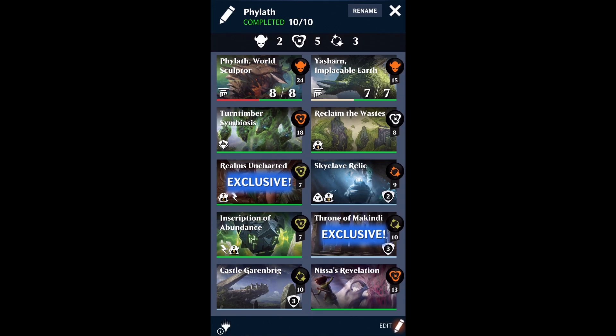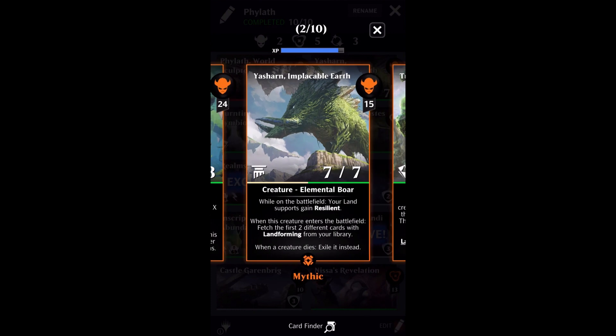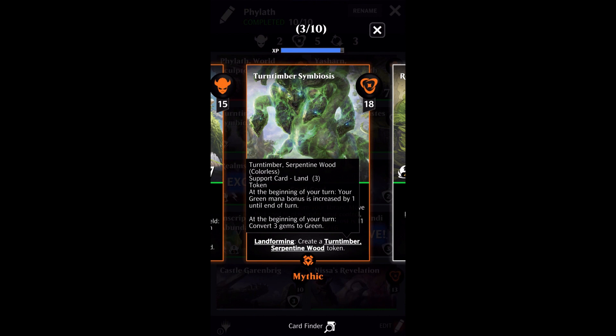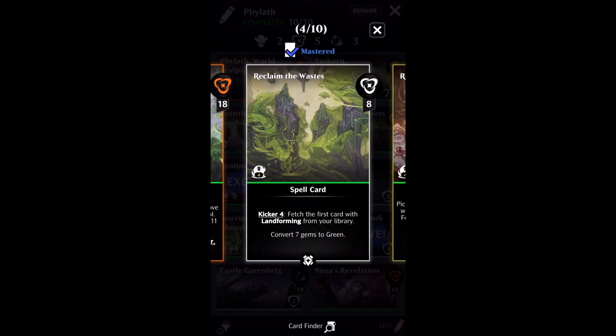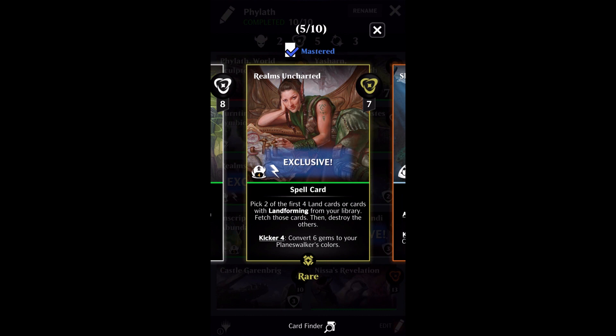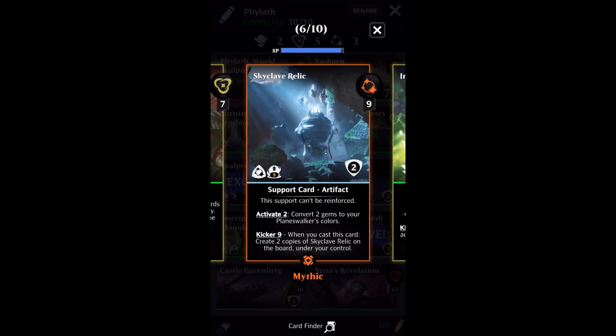Now you got a sneak peek at the rest of the deck. I'm running my Yasharn core — Yasharn core is kind of the best thing in standard, and Yasharn also happens to be an elemental, which means Phylath is able to buff up Yasharn with the boosts from the green gem converters. Because we want all the green gem converters, having stuff like Turntimber — which is going to get us free Phylaths and also give us a green gem converter in the form of Turntimber Serpentine Wood — we've got Reclaim the Wastes, which fetches Turntimber and converts gems to green. We've got Realms Uncharted, which helps fetch Turntimber and also converts gems to green. I'm also running Skyclave Relic, because Skyclave Relic is absolutely ridiculous. The number of gems you can convert with this thing is just otherworldly crazy.